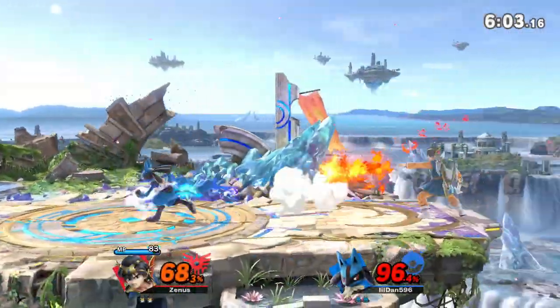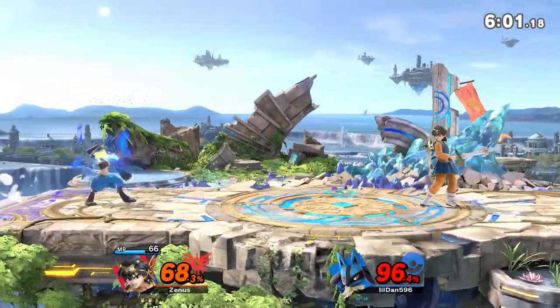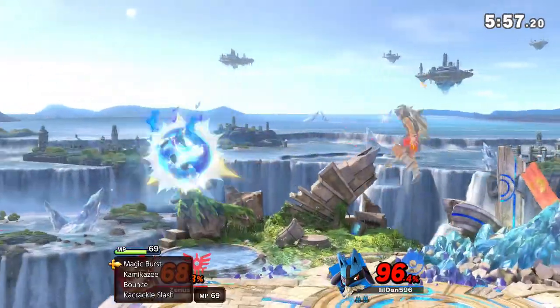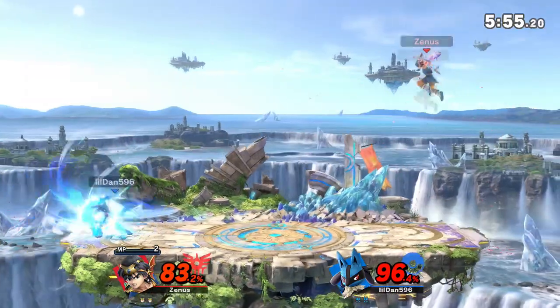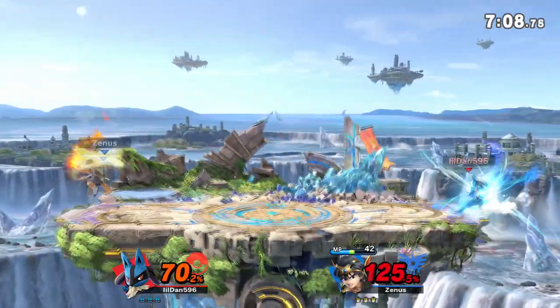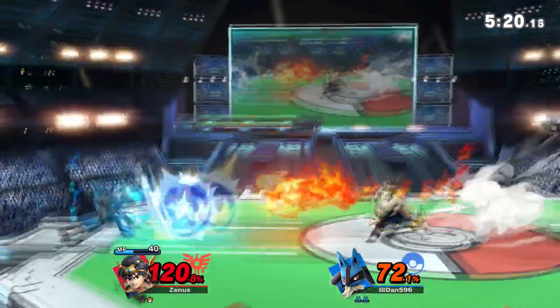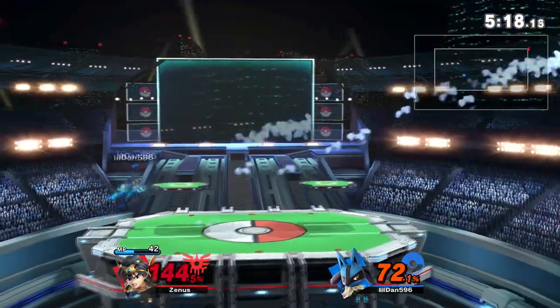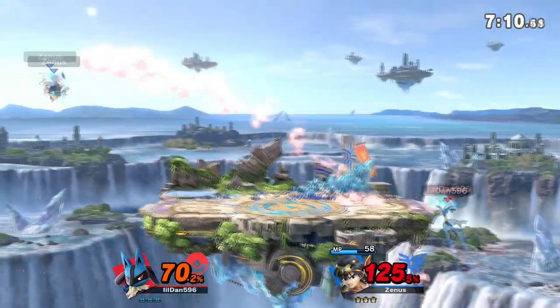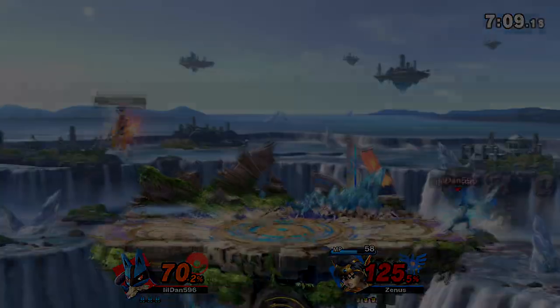The next tip is to use Aura Sphere a lot — when Bounce is not out, you should be using Aura Sphere a lot. Aura Sphere can go through most of Hiro's spells. For example, his Neutral B: at mid to low percents it may clank or trade, but at higher percents a fully charged Aura Sphere will go completely through his Neutral B and a lot of his down specials as well.